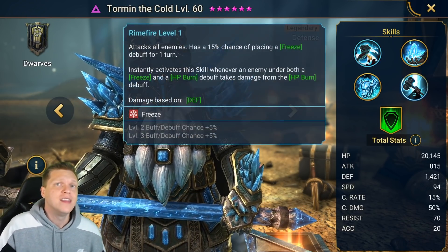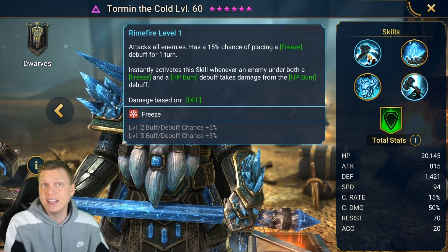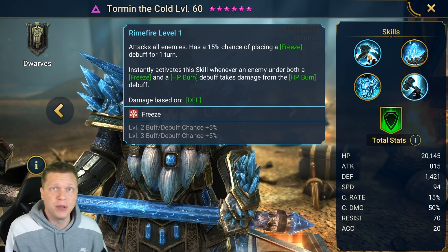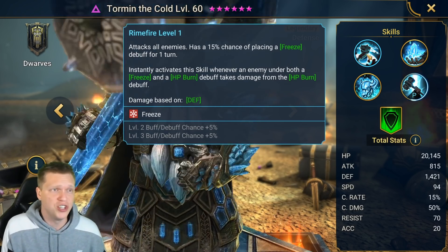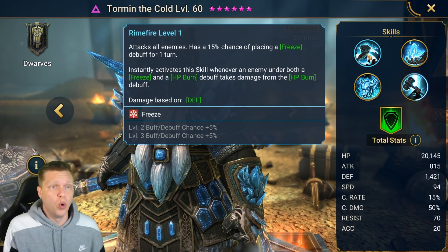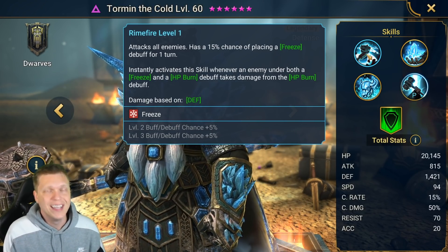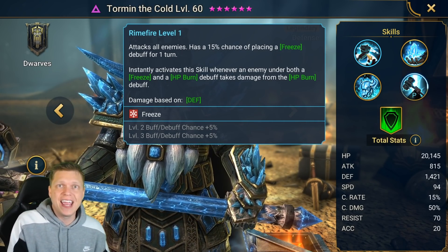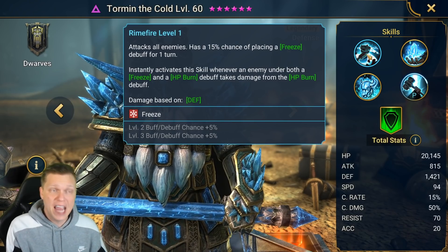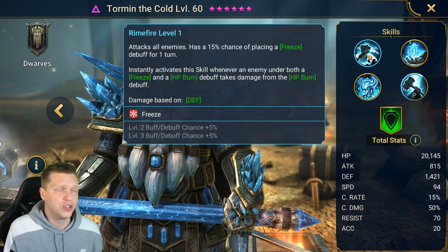The A1 is an AoE. This brings a lot of utility. If you bring him in something like a stun set, you're constantly popping off those AoEs and proccing those stun effects. It has a 15% chance of placing a freeze debuff for one turn, but the books can get that up to 25%. It instantly activates the skill whenever an enemy under both freeze and HP burn debuff takes damage from the HP burn.